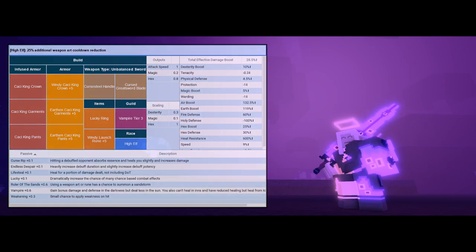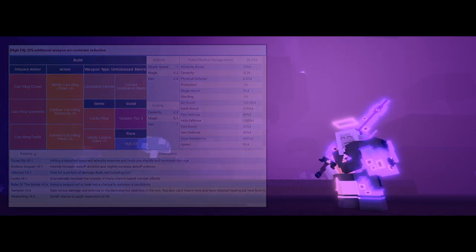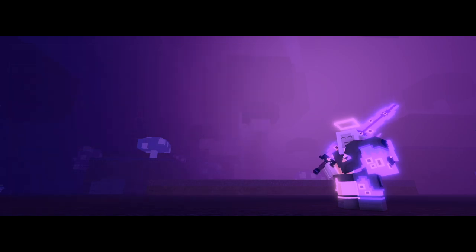Each piece of Cactus King gives you more chance to proc the Sandstorm and also increases the scaling by a lot, so the damage goes up. The stats the armor gives also boost the damage further. You could technically change 1 or 2 pieces, but I recommend keeping all 6 on for this build. Don't use Reaper armor — people think Reaper is good, but it's not.